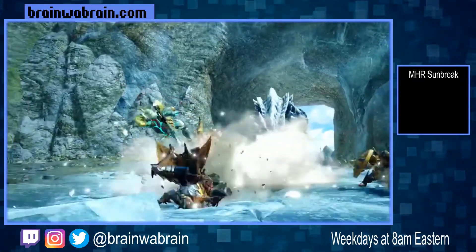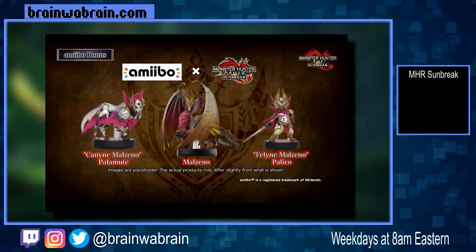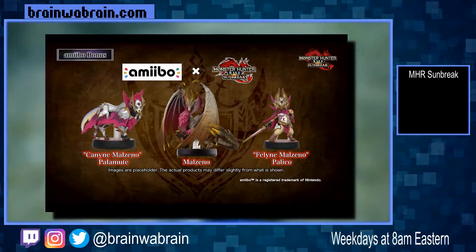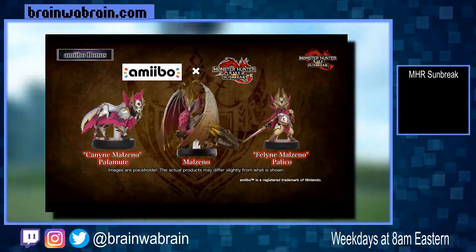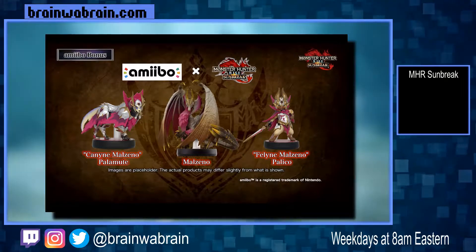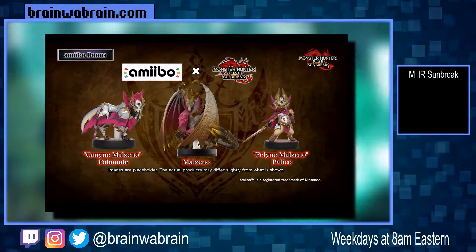And that's going to be through the 17th. Now here's a quick look at the three amiibos they announced, and if this is something you're really into, you can pick these up. The center one here is part of that deluxe physical edition, so if you're going to get that, you don't need to worry about trying to order this one separately. These will unlock some special armor sets, as well as you'll be able to scan them daily for some lottery items.